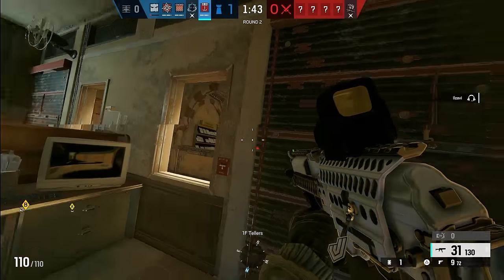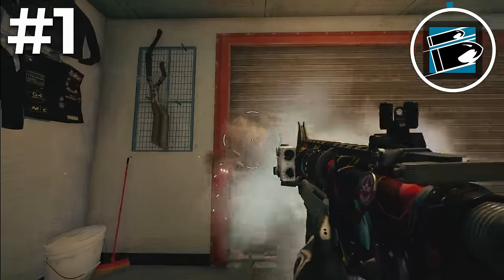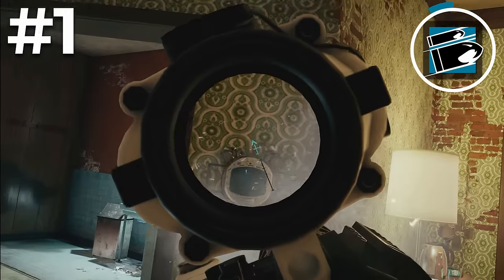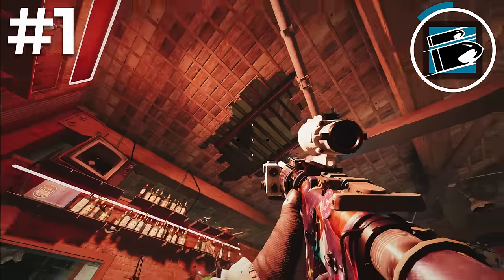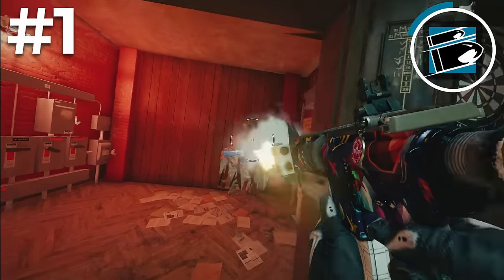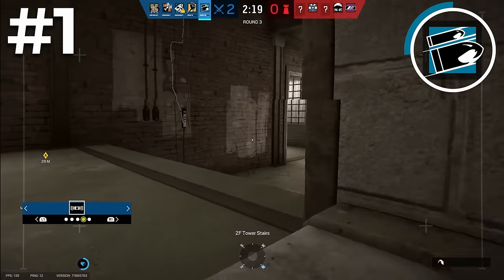And now for the number one best operator to learn Rainbow Six Siege with, we have Buck. Buck has a very simple ability: a soft breacher with an underbarrel shotgun, which he can use to destroy soft surfaces like floors and walls, and also can be used to get kills at close range. He cannot destroy bulletproof utility like Maestro cams, bulletproof cams, or castles with his underbarrel shotgun. But the advantage Buck has is he can go below or above the site and destroy the floor or ceiling to get angles into site, which allows you to destroy utility and get kills. You can also use Buck to create rotates between rooms for easier mobility, and once you start opening up walls and floors, you see what leads to where, allowing you to learn the maps much faster.